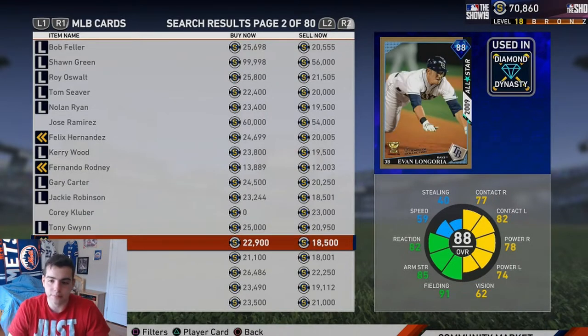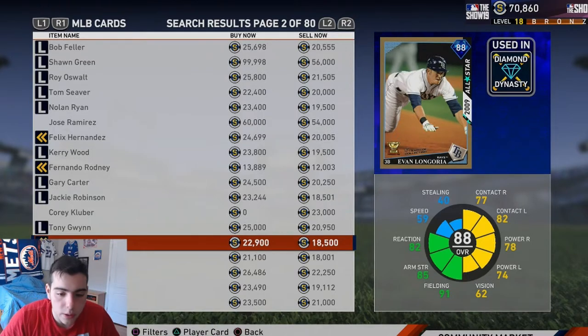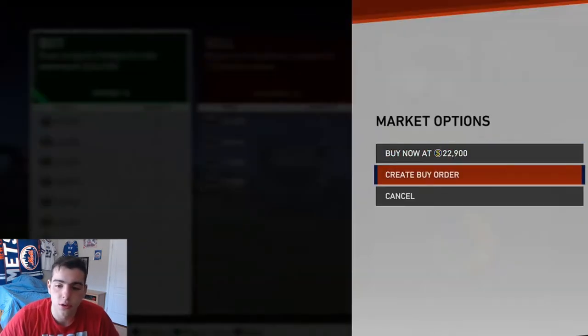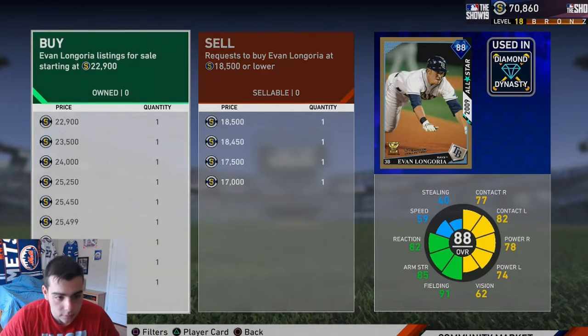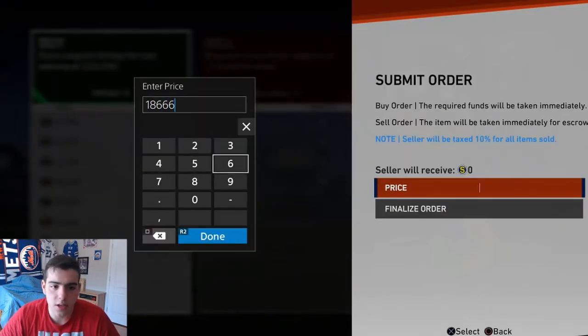So the buy now is what you can instantly buy, and the sell now is people quick-selling. If you create a buy order you have to have stubs to do this. Let's say I want to place a buy order - do you see the sell now? People can just quick sell at that price fast. So right now I can create a buy order for 18,666.